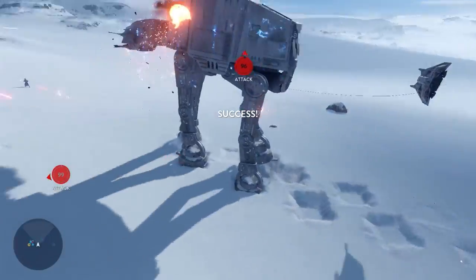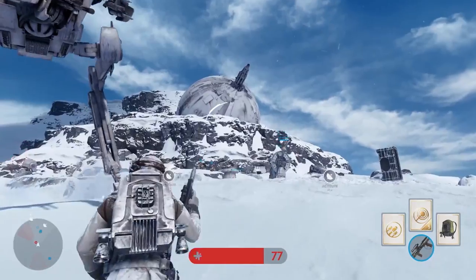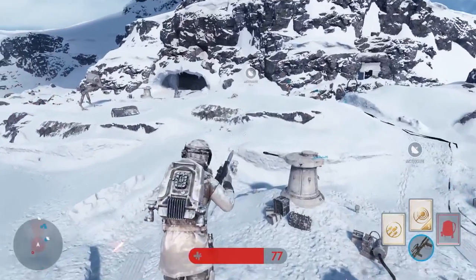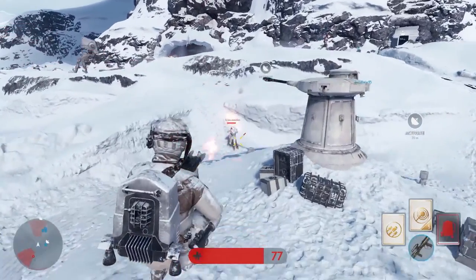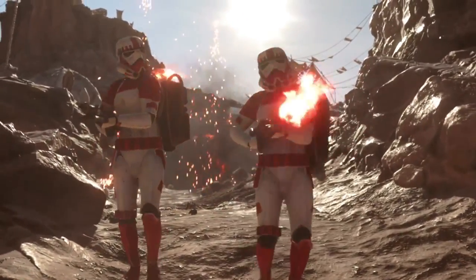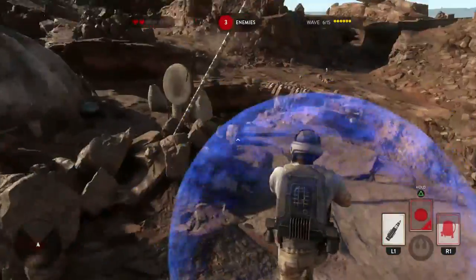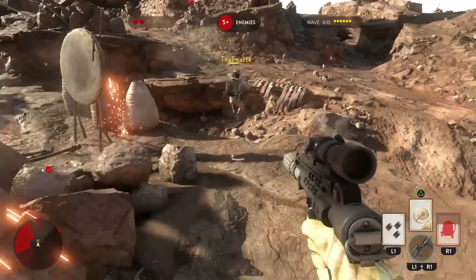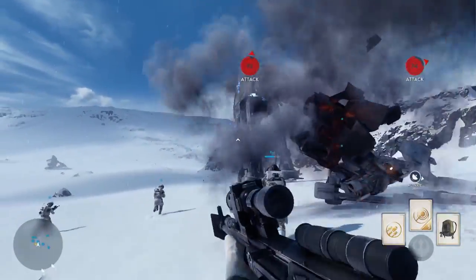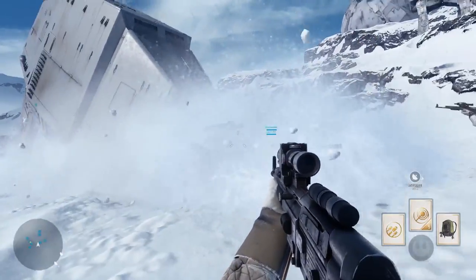There are two types of cards from what we can tell. There are cards that will recharge — for example, the jetpack: you use it, it recharges over the next 10 seconds, then you have it again. And then there are cards with a certain number of charges with no cooldown. We saw the dome shield — you hit the button, the shield goes on for a couple seconds, and you lose one of those charges. We also know there are going to be a bunch of other gadgets and equipment we haven't even seen yet.